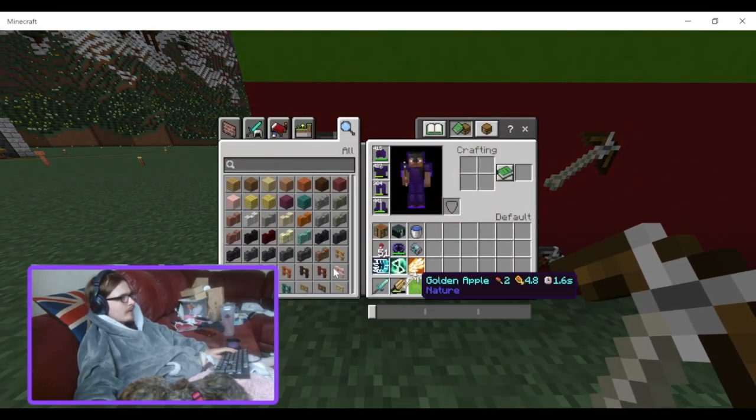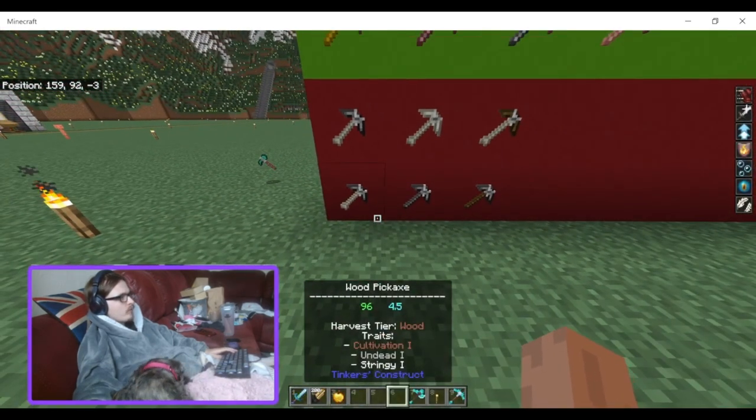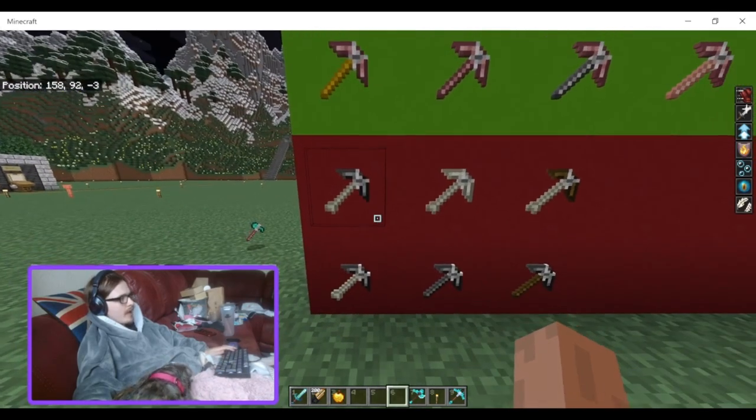If you can kill a skeleton early game that's going to be good for you, or you can kill fish — cod and salmon drop bones in Bedrock Edition — so you can get bones off them.